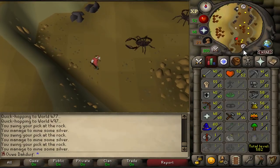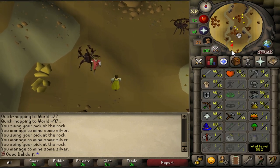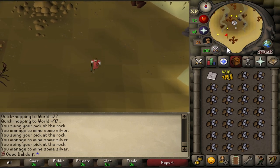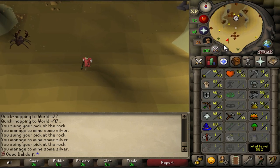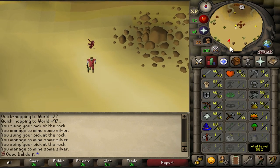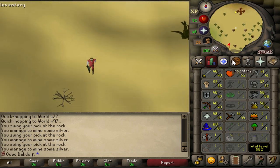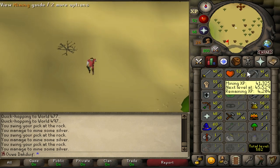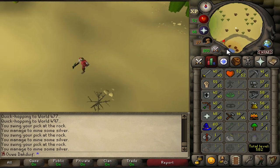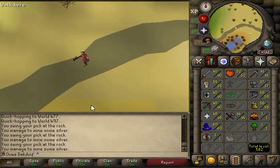I just got myself level 41 mining, which means I can now use rune pickaxes. I don't have the money yet, but I made so many symbols that I'm gonna sell those and then I will have more than enough cash to buy a rune pickaxe. That's what I'm gonna do because it will make things a lot faster. I'm gonna train my mining up until my smithing is 39, then mine gold. With dwarven stouts I can boost my smithing to 40 to make gold bars and jewelry from the gems in my bank. But first I need to sell my symbols.